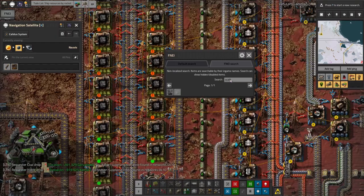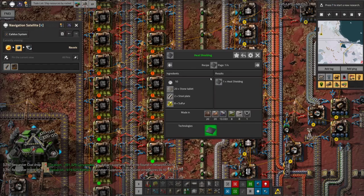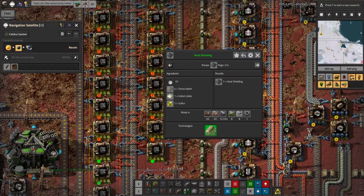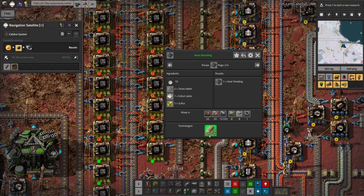Heat shield tiles are interesting because there are two ways to make them. The traditional recipe I was using before uses 20 stone tablets, 8 sulphur, and 2 steel plates. Alternatively, you can switch over to the iridium-based one that drops stone tablets down by a factor of 5 and sulphur down by a factor of 8. Interestingly, it takes exactly the same amount of time to produce them — it's just a lot cheaper in ingredients. So I thought, well, I've got iridium now and I've got this science done, so let's switch.